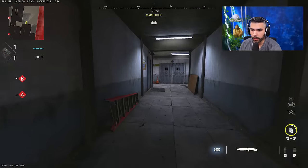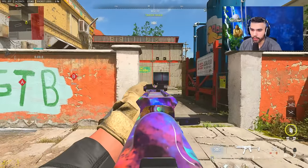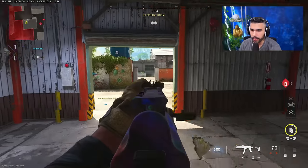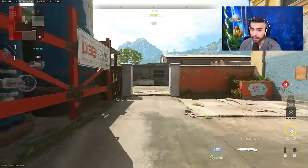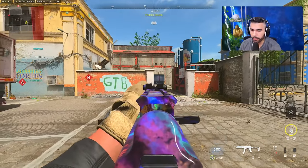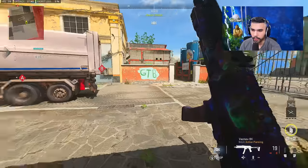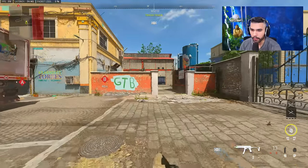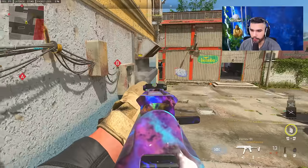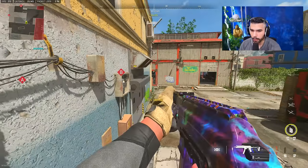For the B-rush, you can throw a nade down mid to distract them, pull your knife, and rush right. There are two things you can do: wide-challenge and hold this door — by the time you get there they're arriving at the same time so it's a 50/50, but wide-peeking lets you pre-aim and win the gunfight. The other option: hug this wall, jump up, and play the off-angle. If he peeks you can snap on him, so you're in a good position either way.